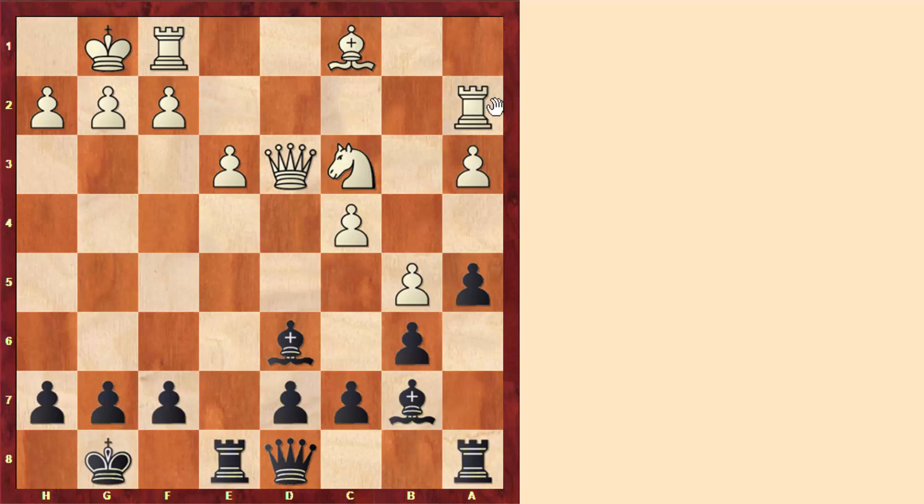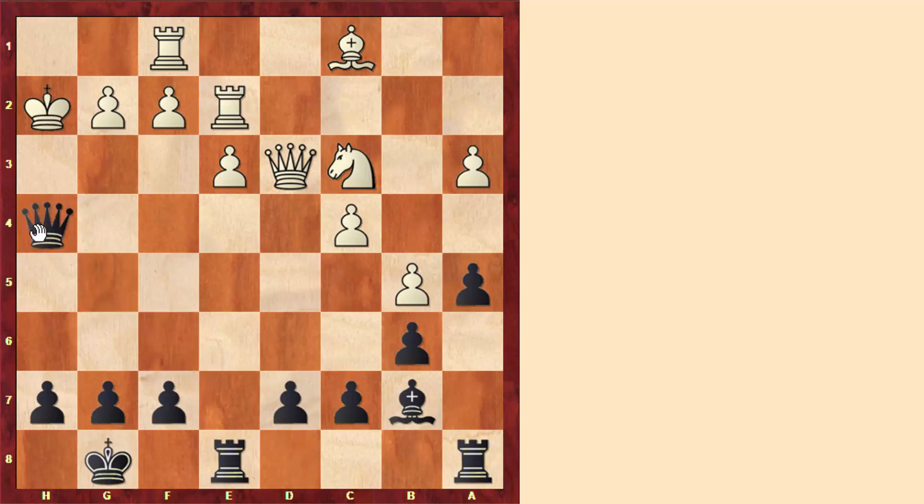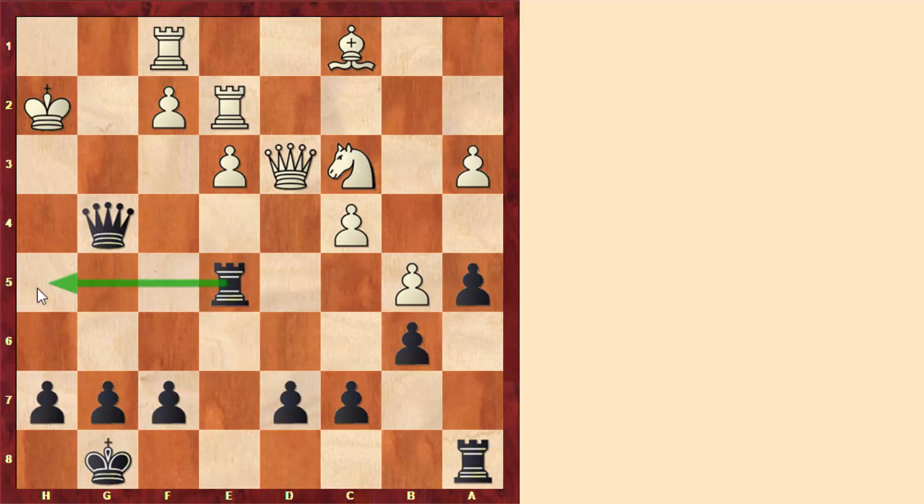In the game, instead of knight to d5, white played the move rook to e2, and black played the very strong bishop takes h2. Here we see the power of two bishops attacking. After taking on h2 — otherwise black wins a pawn for nothing — queen to h4, king to g1, black gave another bishop, took on g2, also planning to give checkmate. After king takes, queen to g4, king to h2, rook to e5, black is just planning to give a checkmate. The only way to avoid that is to play queen to d5, just giving the queen, but black is already having advantage after taking on d5, so black won the game pretty quickly.